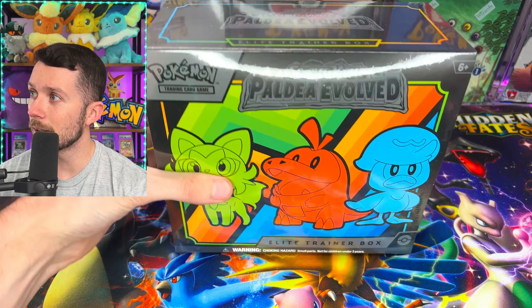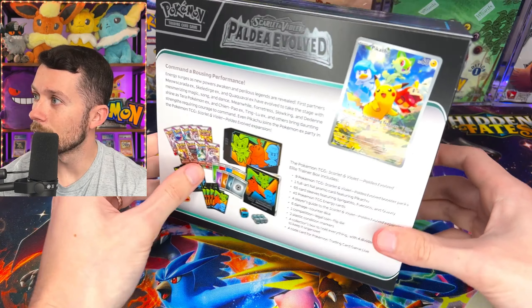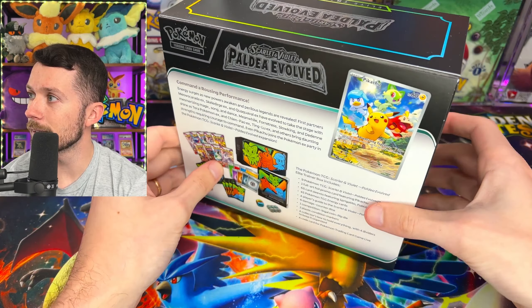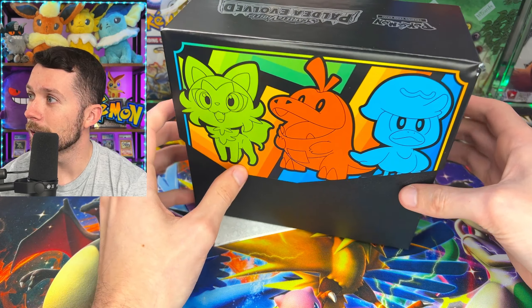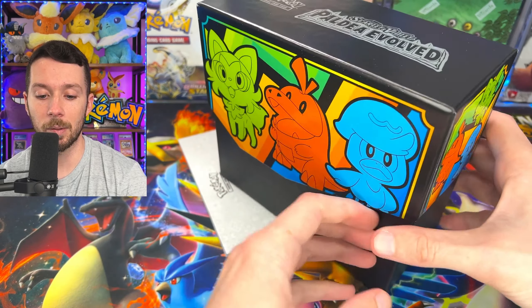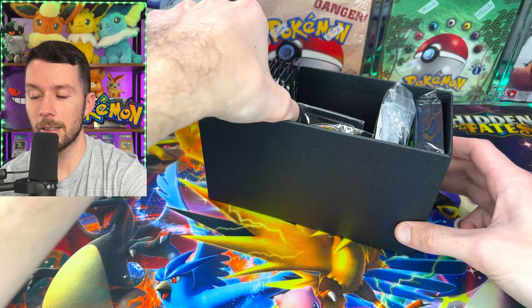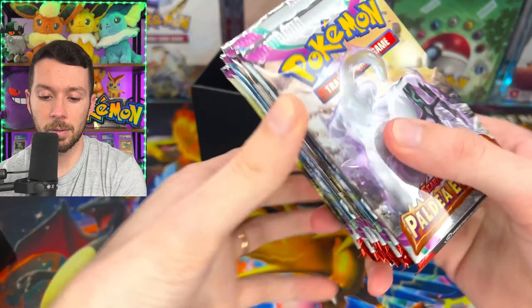Alright, so here we have it — the Paldea Evolved Elite Trainer Box. We're going to go ahead and get this one open so we can see that promo card. There is the image of it right on the back. Let's get the sleeve off — that is a really good looking Elite Trainer Box. So it looks like we got the player's guide here. Let's take out this insert. We should have nine packs.